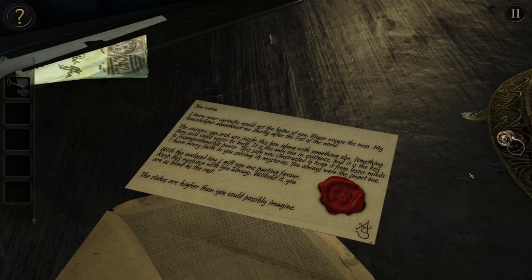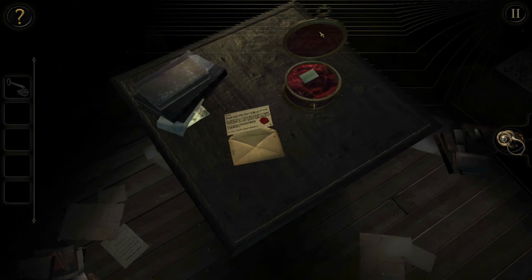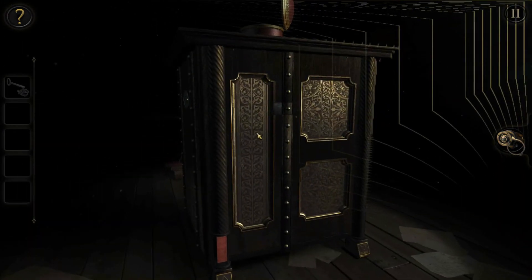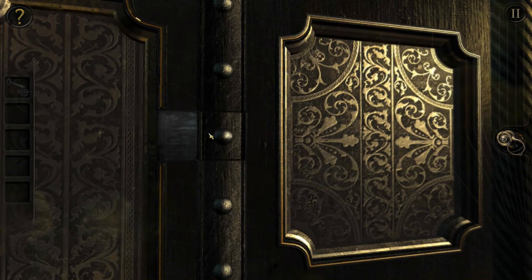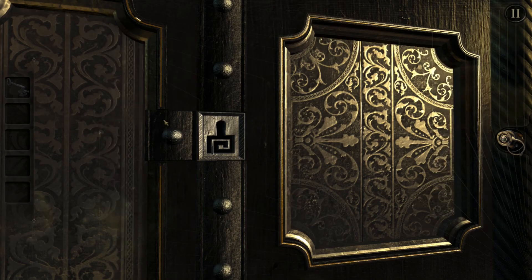Without a lens - we gotta find ourselves a lens. Can't do shit without a lens. Can't do anything on this side. How about this side? Oh this looks - can I move? Oh okay, so this will be a second key. Let's give it a try.